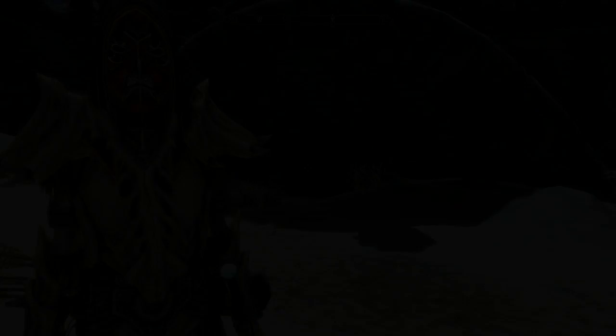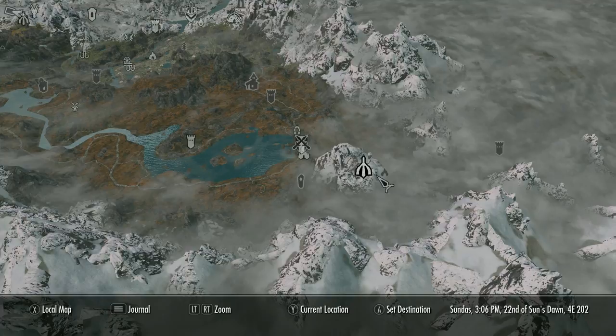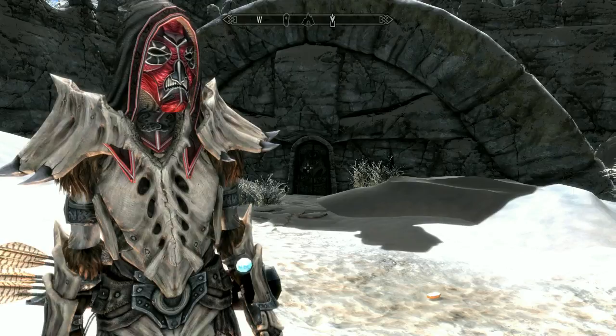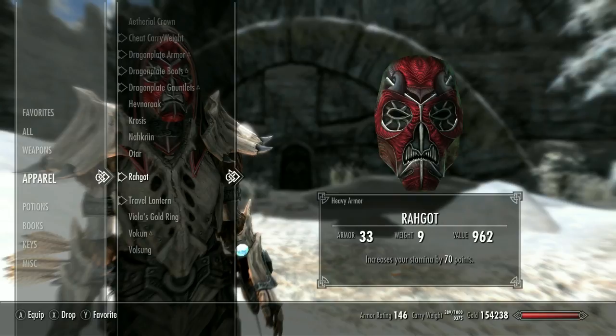Moving on to number two, we have Rahgot. You can find this Dragon Priest mask at Forlhost, at the bottom right of Riften. Just run around the mountain on the right or left side and you can get over to Forlhost. To get inside, you have to talk to Captain Valmir. He'll talk to you and give you a key, which you'll need to get in. What this Dragon Priest mask does is it increases your stamina by 70 points — a decent amount both early and late game. This mask is also heavy armor.